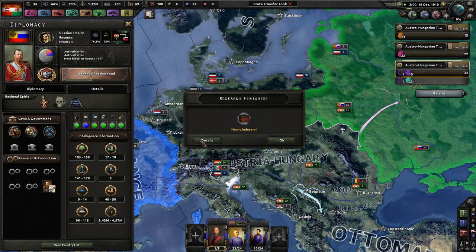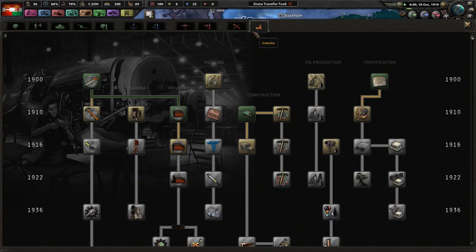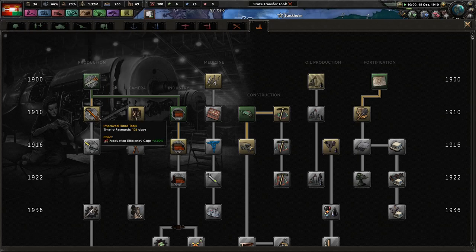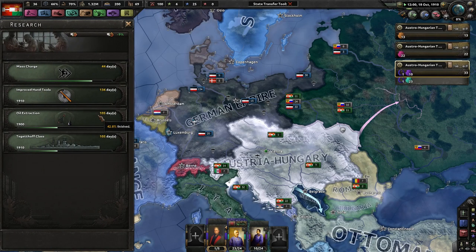Russia, Russia. I would like to have seen a little bit more historical, kind of, negative traits. Because Austria-Hungary — I mean, 66% stability. We have like 30,000 different ethnicities in this country. Everyone pretty much hates each other.